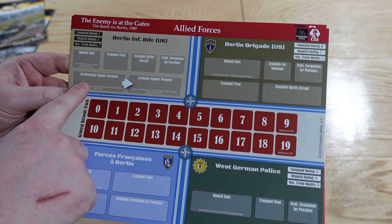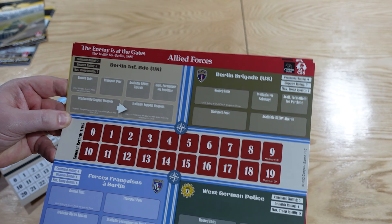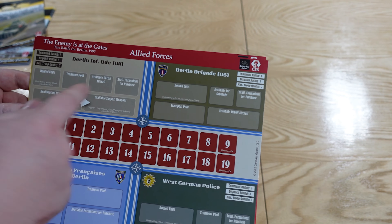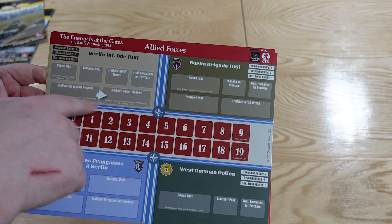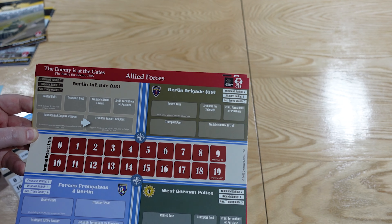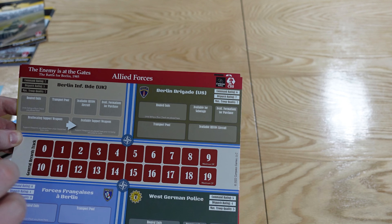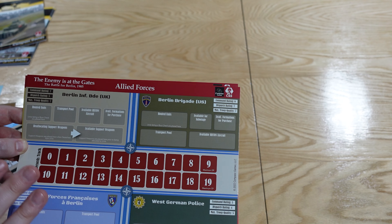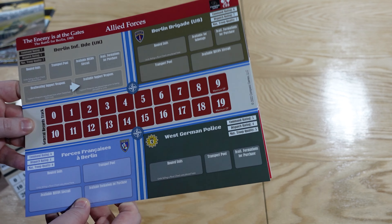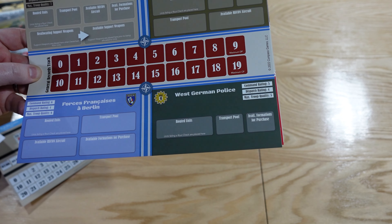You're going to use this display to literally pick up support weapons — put them into a box, and then after a certain amount of time they slide to the available box, where you can then redeploy them somewhere else within that brigade. Instead of moving those pieces on the board, you just take them off and warp them around, but the time delay means there's less fiddling around on the board. Because there are a lot of counters in this game, it reduces some of that. We also have game records track, West German police, and the French.